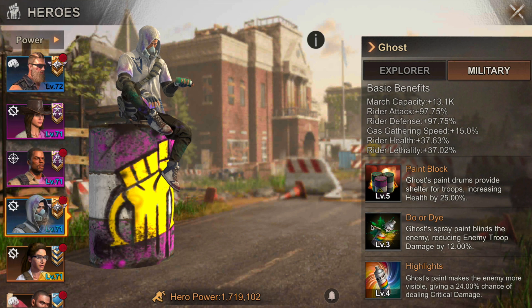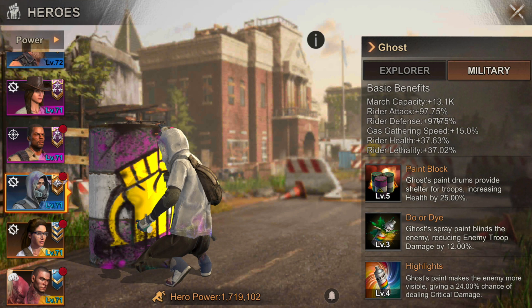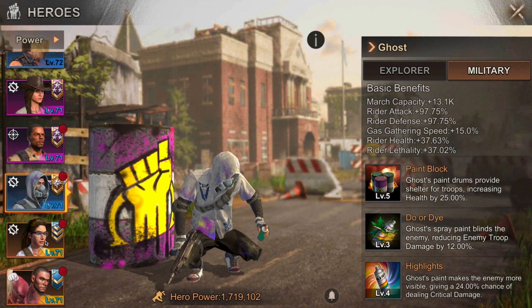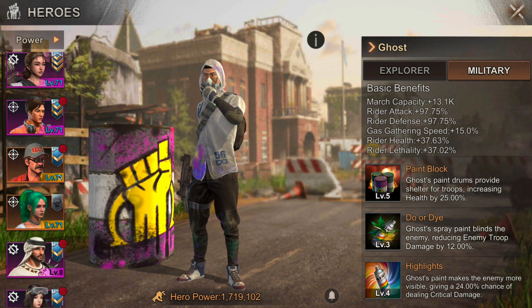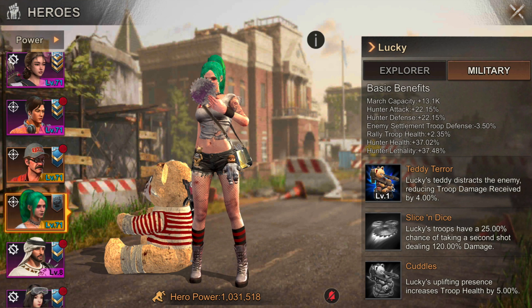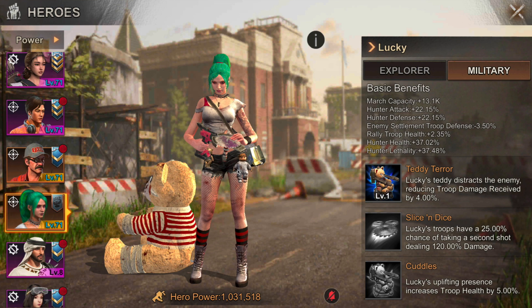Ghost is a great alternative to Nicola for players who don't have him maxed out. Ghost has the same troop health buff and is easy to max level — a 100% boost is not bad at all. For pay players, Lucky is also a great rally joiner because her bear provides whole-troop damage reduction, which is effectively the same as giving troops more health — reducing incoming damage keeps your troops alive longer.